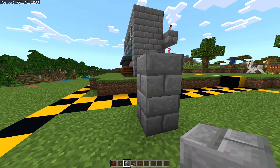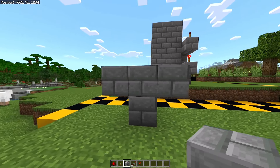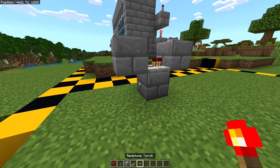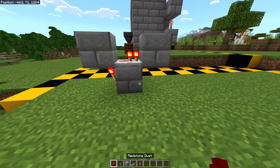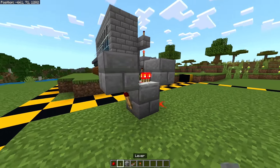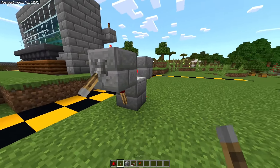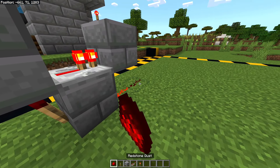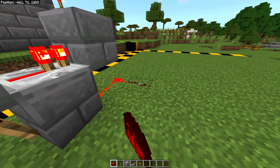The first thing you want to do is place four blocks in a T-shape like this and break the middle one, then replace that block with a redstone repeater. Then place a redstone torch in front and a redstone dust at the back side. Place a lever and flick it once to shut the redstone clock off. Now place a redstone dust right here and a second one right there.